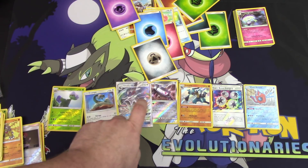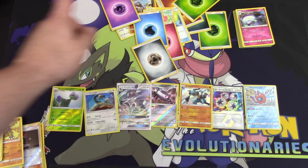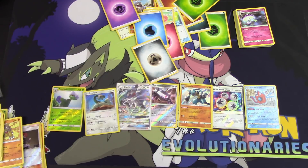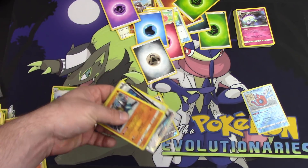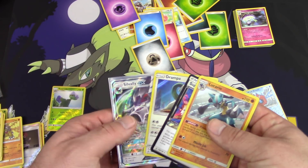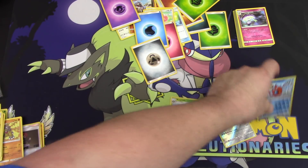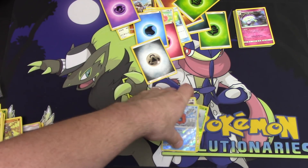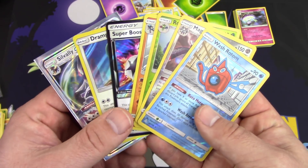The final card is a holo Drapion. We close out with a grand total of twelve points out of eight packs — not too bad, pretty decent!